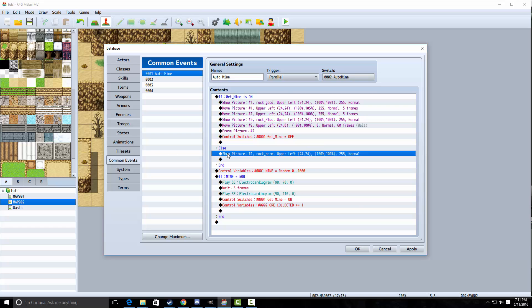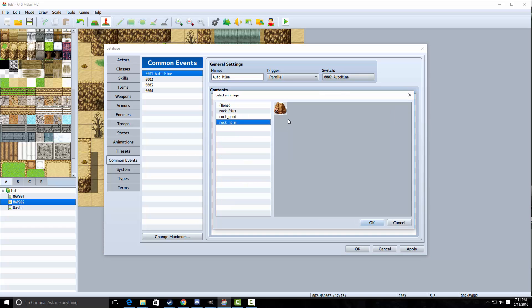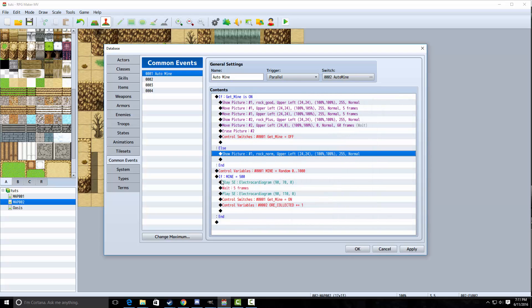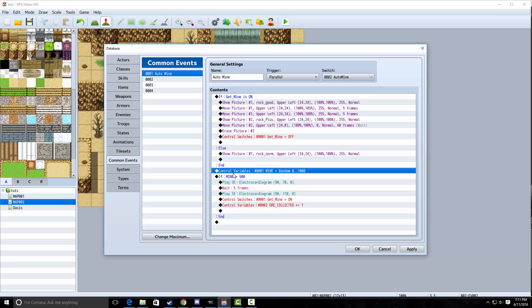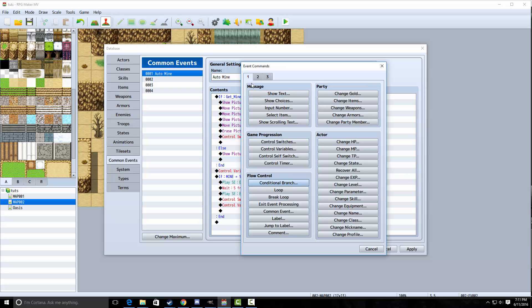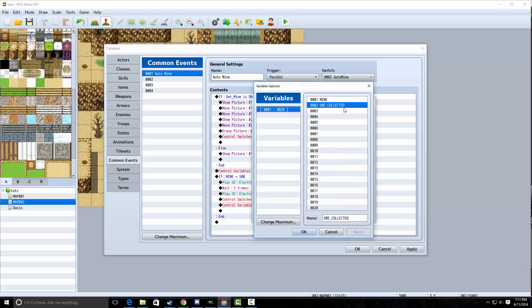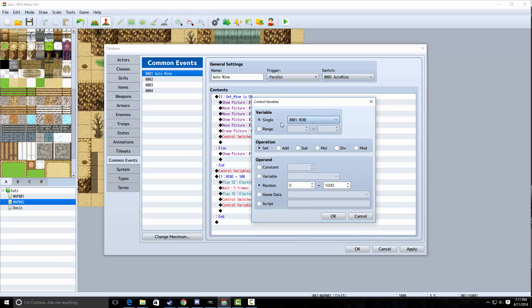Inside of the else branch, you're just going to do one small thing: show a picture — and it's going to be the rock normal, like the one where you don't get ore. Next, you're going to do control variables, which you can access on the first tab here. We're going to make two variables: one called mine and one called ore collected. We're going to access the mine variable and set it to a random value between zero and a thousand.